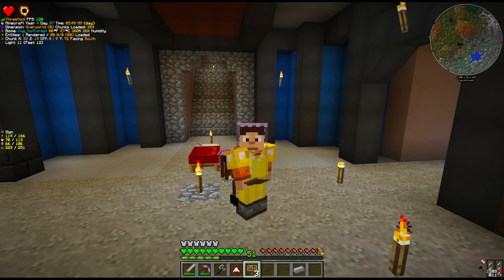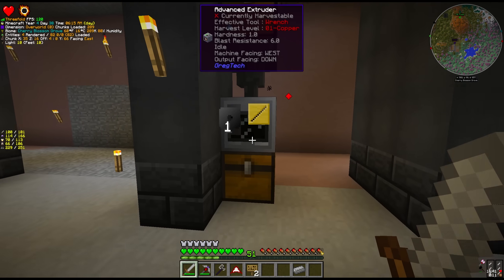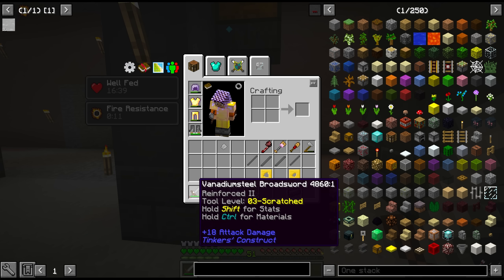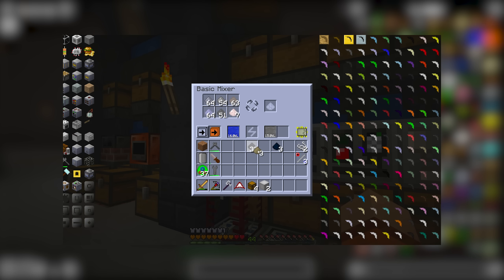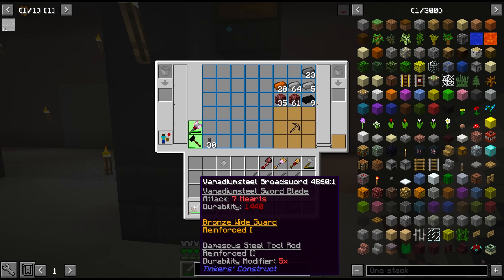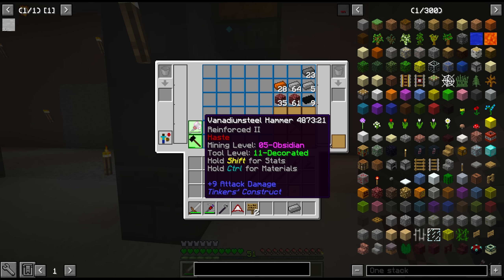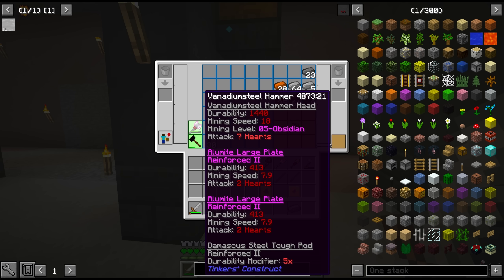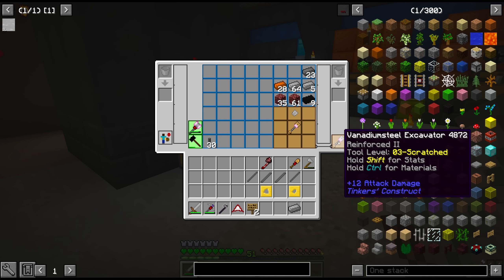So what about version 2 of this episode? The first order of business today is to upgrade our tools. The eagle-eyed among you might have already noticed some changes with our equipment. We crafted up a material called vanadium steel, cooked in the blast furnace — one of the best items we can currently make for our tools.